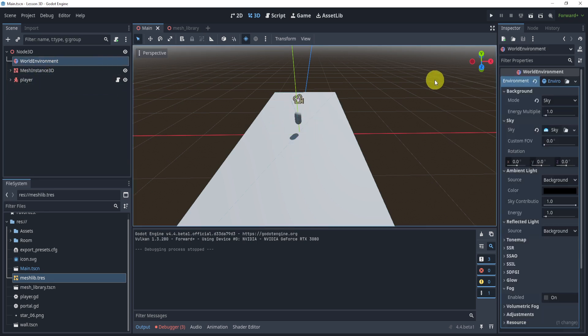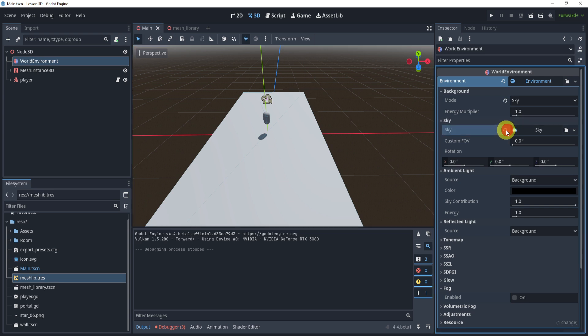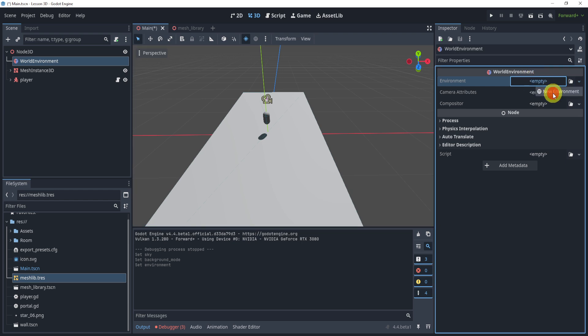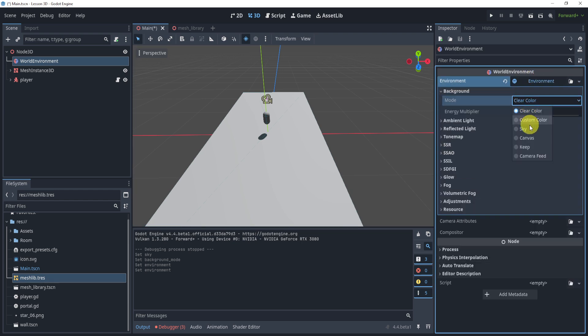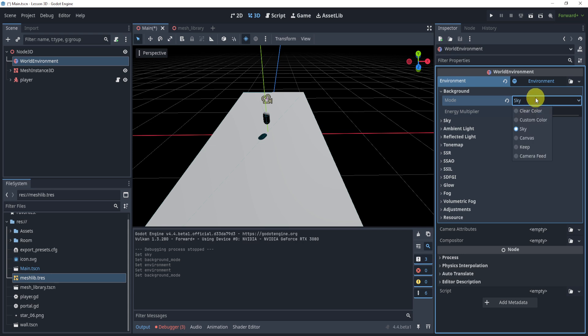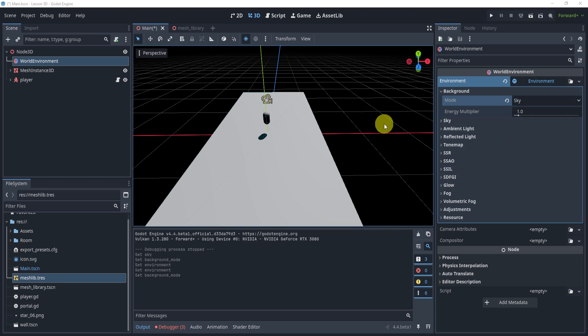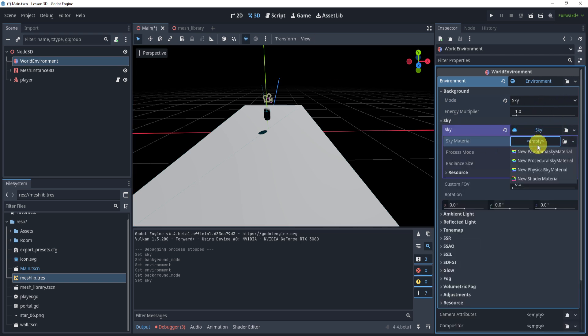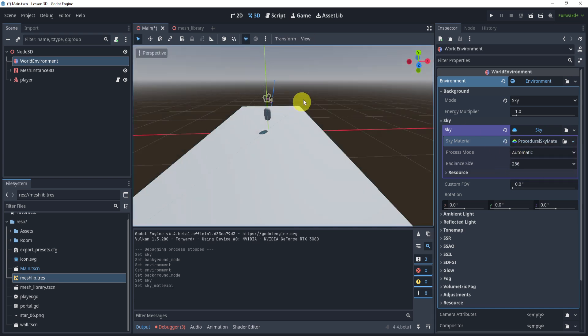In our World Environment I have a few things set up, but I'm going to undo these so we can go from scratch together. Let's create a new environment. Next we're going to go to the background and select Sky. This is somewhat optional — sometimes I like to add a custom color for the sky depending on the vibe. I'm going for a more cozy feel, so I'll pick Sky. You'll notice our sky is black right now, so let's add a procedural sky.